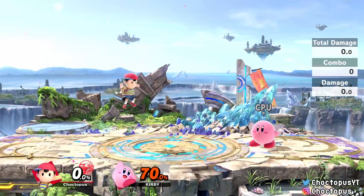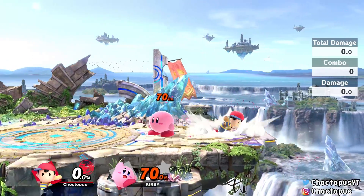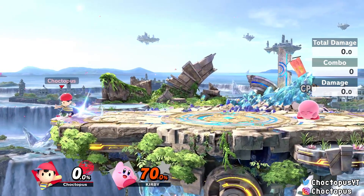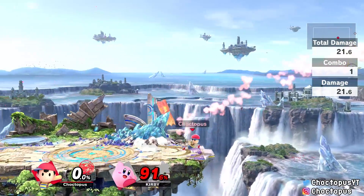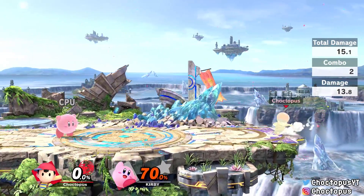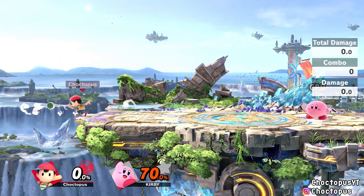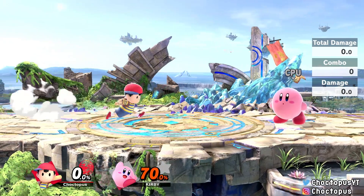Ness's down smash uses a yo-yo and hits on both sides with good range — about 13% on each side. A key use is edge guarding: it hangs over the ledge, so if someone is looking to recover and grab the ledge, use the down smash facing backwards to catch them and KO them. If you face forwards, it just charges in the back, so you must face the opposite direction for edge guarding.